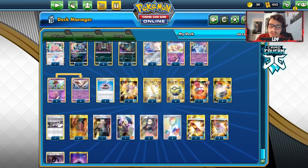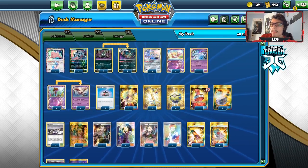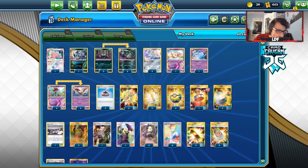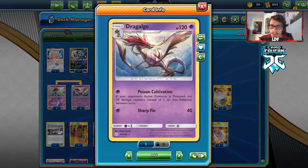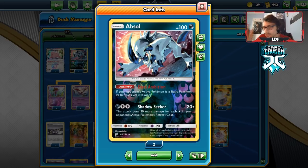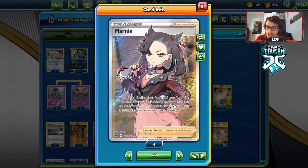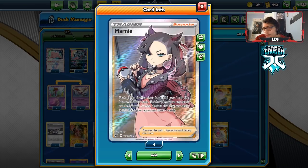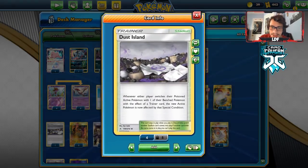Here's the Dragalge/Garbodor deck list I'm working with. The deck might want more ball-searching cards — my main issue is losing Pokemon since Ordinary Rod only gets two things back. The deck played fine overall though. 10 damage with poison isn't bad but with Pokemon having over 300 HP, we do have Horror House Energy and Spell Tag to get over the top. I'm also playing Absol so poisoned Pokemon can't simply retreat, and Marnie to keep their hand size down to four.